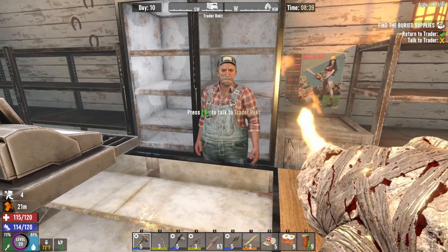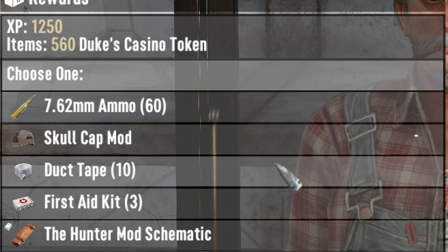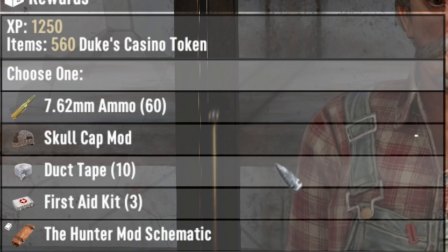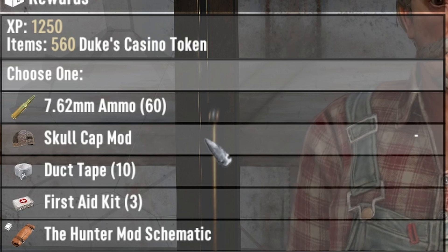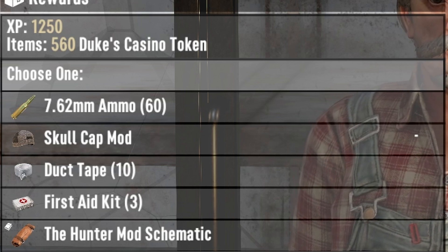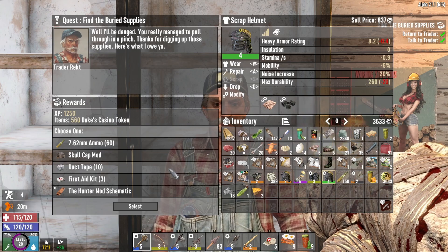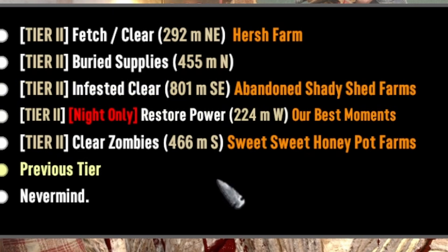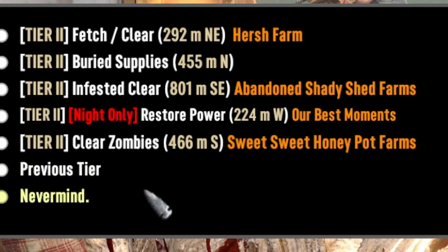All right, what do you have for me good sir? Hunter mods - I think I'm gonna take the duct tape. Skullcap mod to make me money, probably not much though. I have a skullcap mod in there. I'm gonna take the duct tape, I'm gonna need it. All right, jobs - this is a new different day so all the jobs reset. Fetch, clear, infested clear.